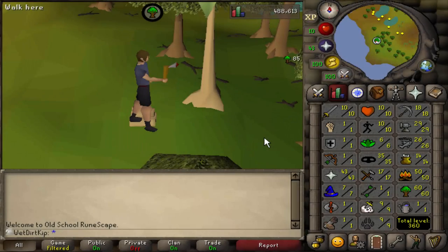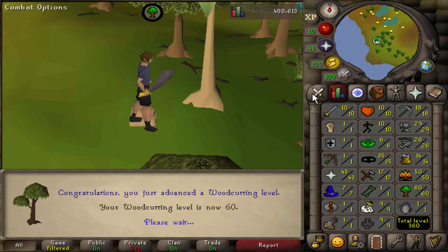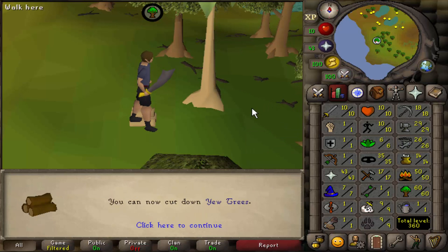We also just got 60 Woodcutting with a steel axe, which means we could cut yew trees, though I don't think I'll be doing that for a while. But once we start doing birdhouse runs, I think yew logs will be the most convenient ones to get, so that's pretty cool.